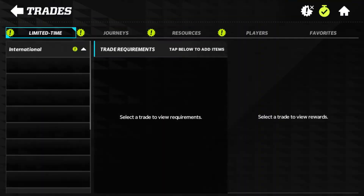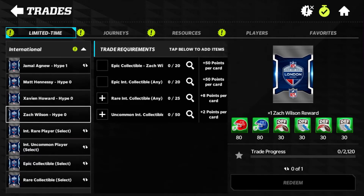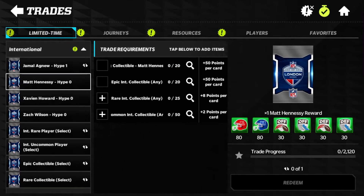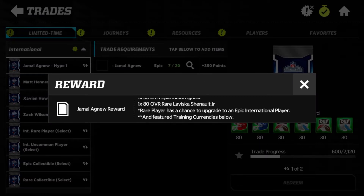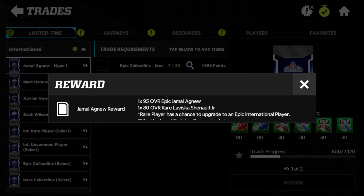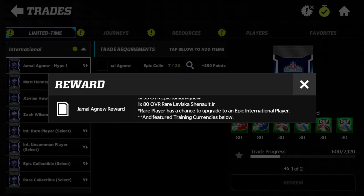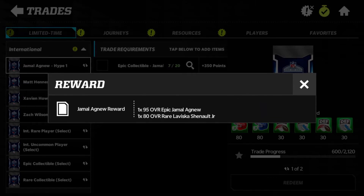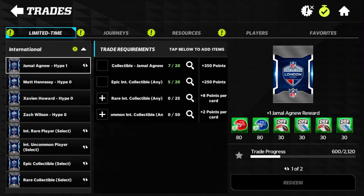Now let's go to trades and explain this. For Jamal Agnew, Matt Hennessy, Zavian Howard, and Zach Wilson — for example with Jamal Agnew — you get a 95 overall card and you get one rare player, and the rare player has a chance to upgrade to an epic international player. Yesterday when I completed the Jamal Agnew trade I got Jamal Agnew but also pulled the 95 overall Matt Hennessy — so basically two 95s for the price of one. I'm going to keep going for Jamal Agnew because I want to rank him up to rank three by the end of this two-week promo.